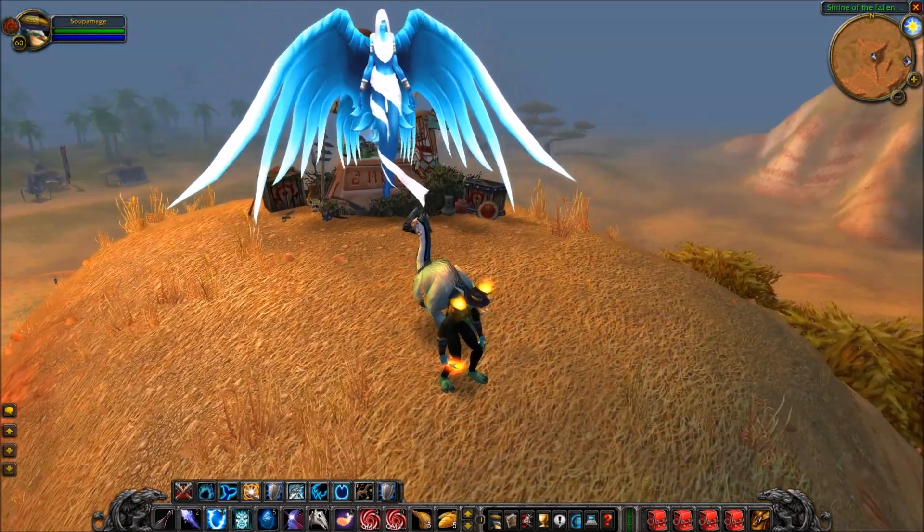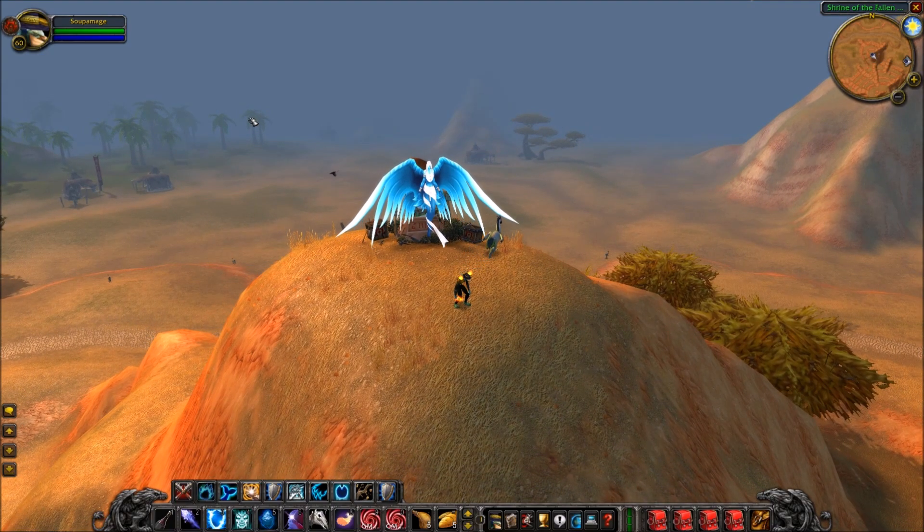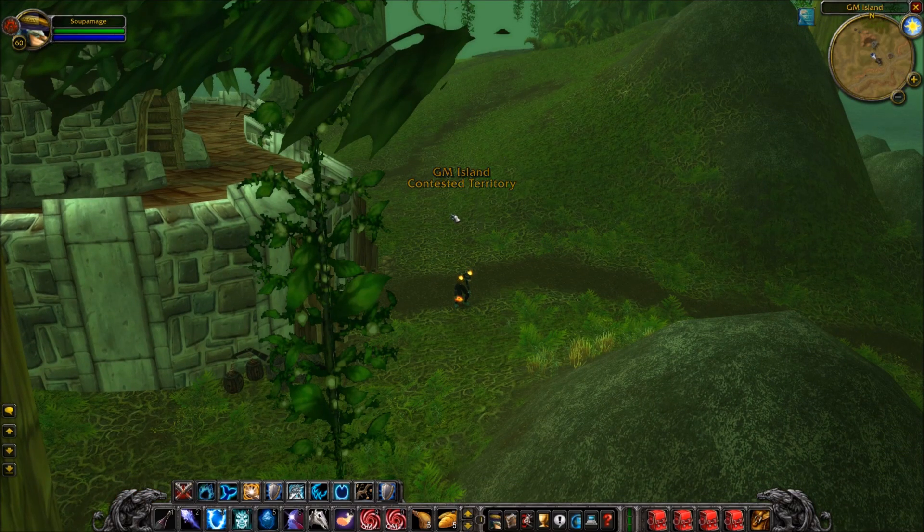Right now we're in the middle of the Barrens. We're going to go ahead and teleport, because I'm a game master and I can do whatever I want. We're going to teleport over to GM Island. I already set up a little macro, so we're going to click that macro. Now we're in GM Island contested territory.